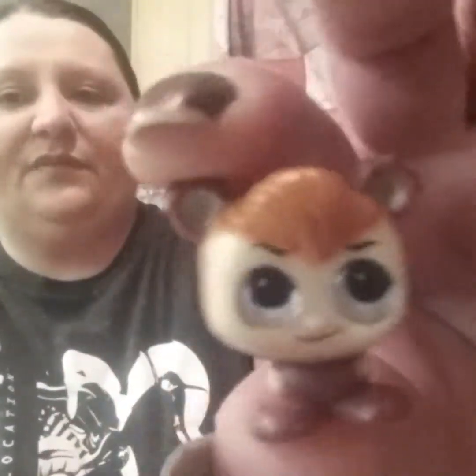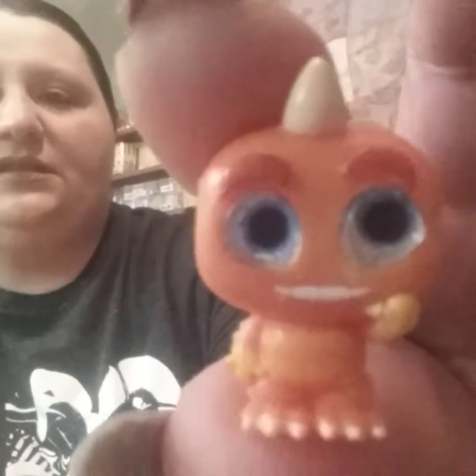Okay, that seems to be all of them! Just to recap what we got: Lost Boy Cubby — a common from Peter Pan. The Special Edition Fuzzy Owl from Winnie the Pooh. The common George Sanderson from Monsters Inc. The common Daisy Duck from Mickey and Friends. The Ultra Rare sparkly Cheshire Cat from Alice in Wonderland. And the rare HeiHei from Moana.